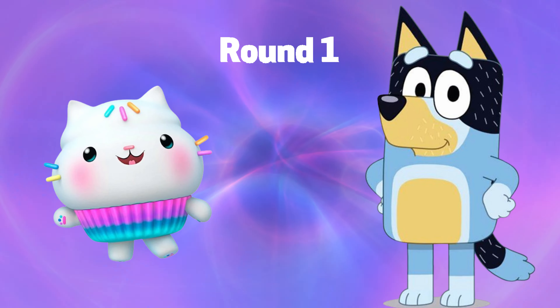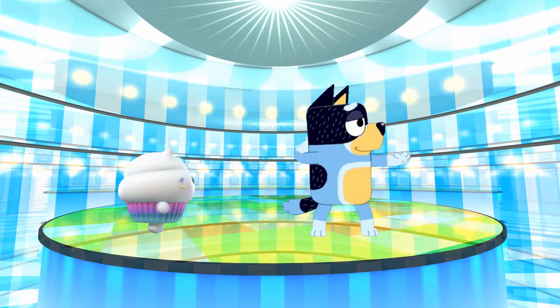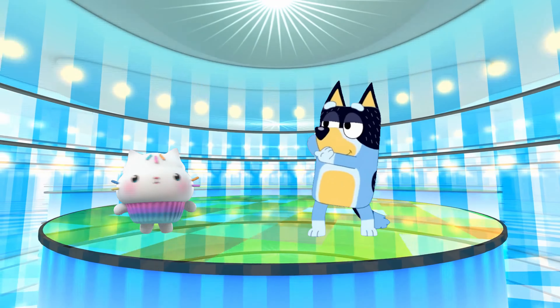Round 1: KK vs. Bandit. Do the yoga pose to reveal who won that round. And the winner for that round goes to Gabby's Dollhouse.